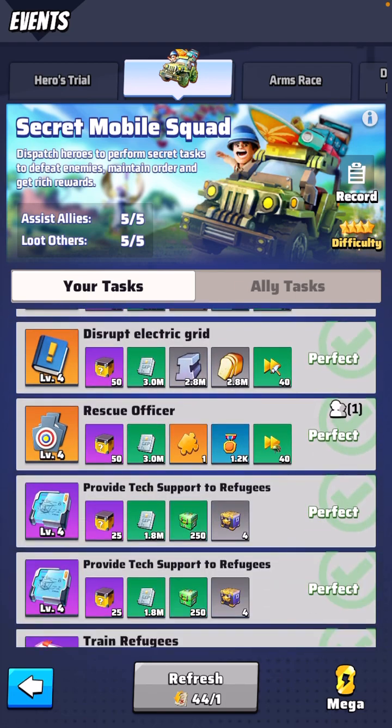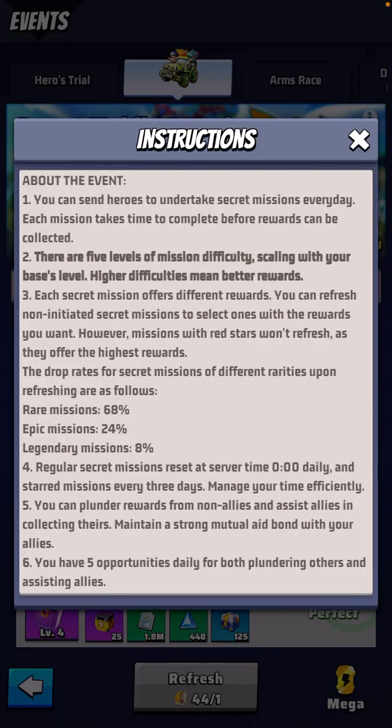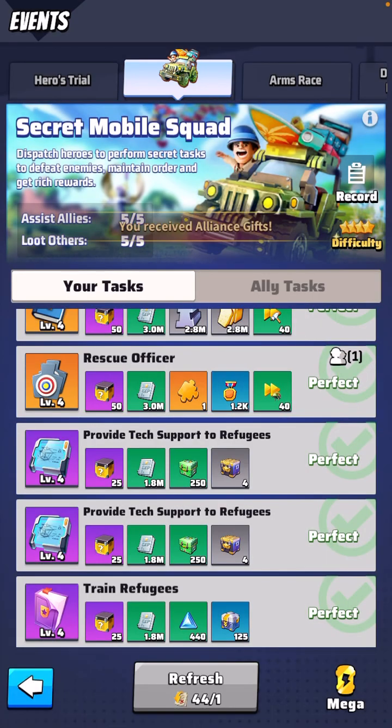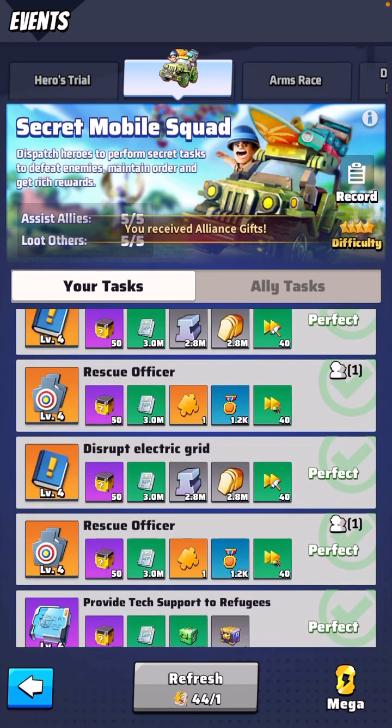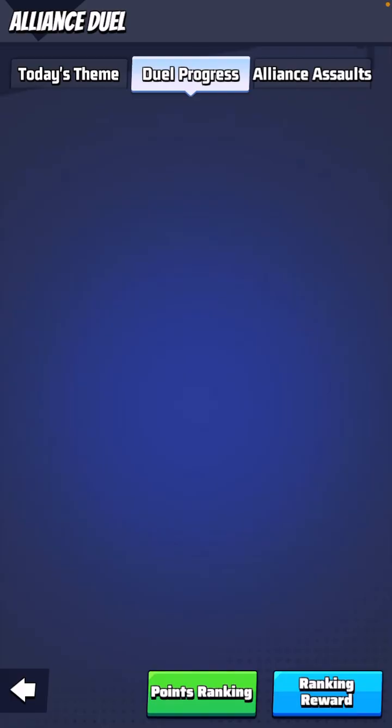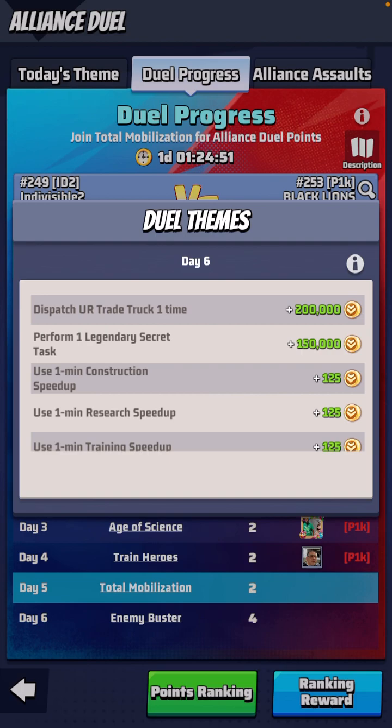The number of tasks you have varies based on your HQ level. I have eight right now. The higher your base level, the more you get. Once I hit HQ level 27 — probably in about two months at this rate — I'll be able to unlock more tasks. But for every one of those tasks you dispatch, you get 150,000 points.